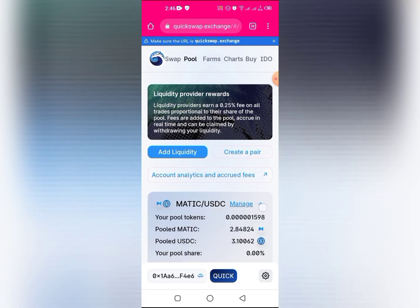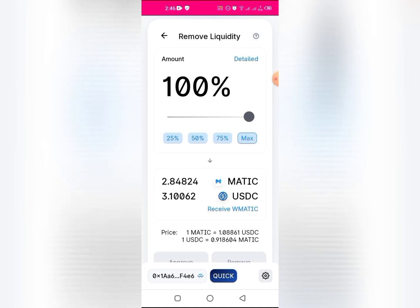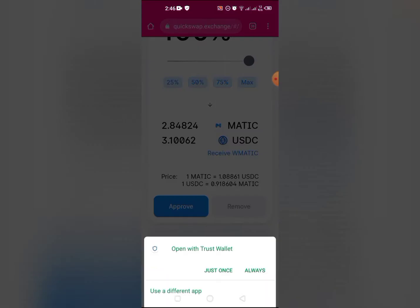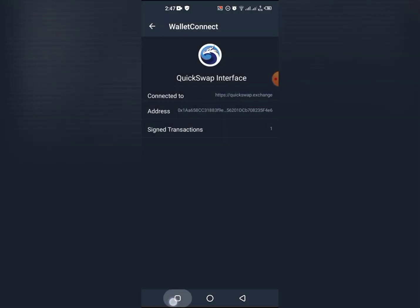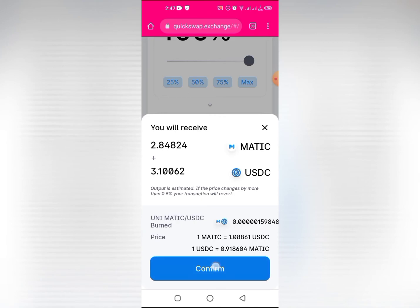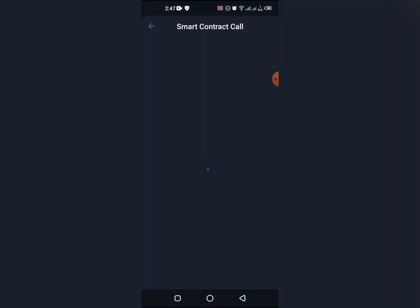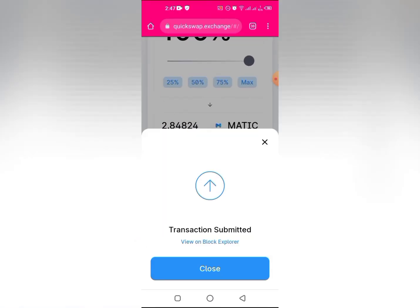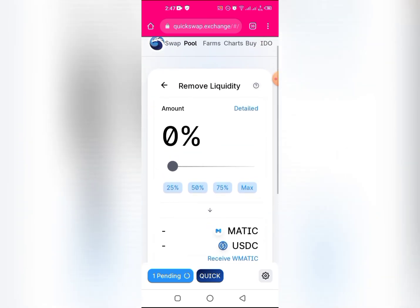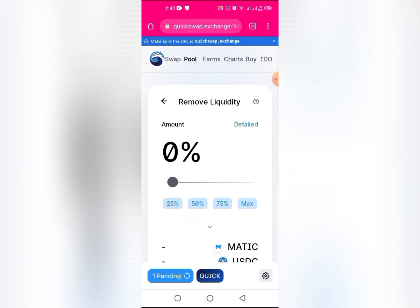As you can see our LP has shown up. Click on Manage, then Remove, click Max - because we don't leave anything behind - then Approve and Remove. Now we have MATIC and USDC separated. We just have to wait for the transaction to go through.